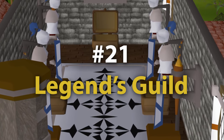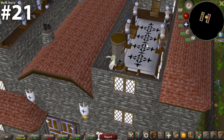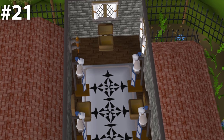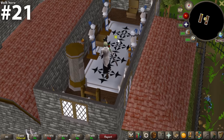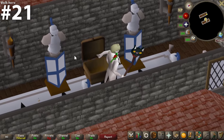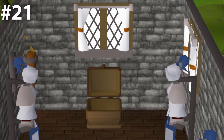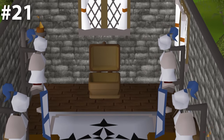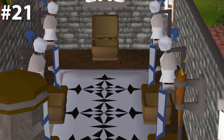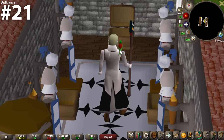Now, number 21 — we have the Legends Guild. There's a lot to like here: windows letting in natural light, nicely decorated suits of armor, a deposit box, torches for additional lighting, and a very nice rug in the middle. Plus, you're in the Legends Guild. However, I'm really annoyed by the fact that there are three bank chests in here. Please just have the one against the far wall. It makes no sense to have two others in the middle of the room, and with a few people in here it's going to feel like a crowded space.